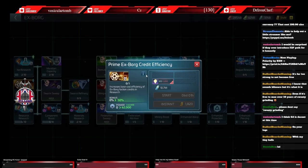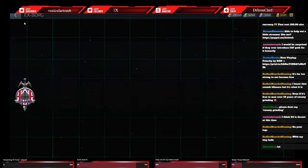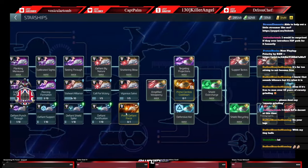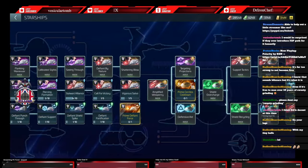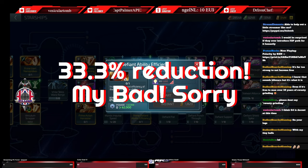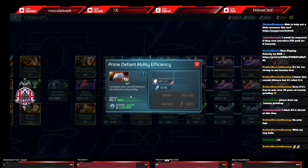There is an ex-bog efficiency research that uses dolomide particles as well. There's another one - the defiant ability boost in the Starship tree, Prime Defiant Ability Efficiency - a 50% efficiency reduction. That doesn't mean it halves it - a 50% efficiency actually gives you a 25% net reduction because nothing else reduces it. So rather than 1,600 it'd go down to 1,200.